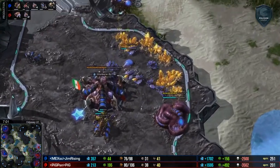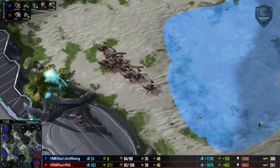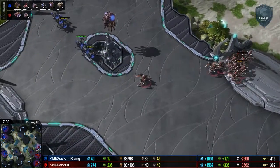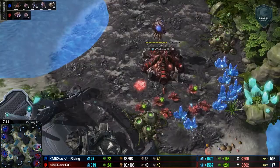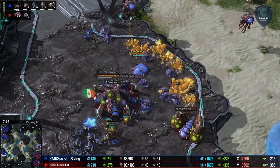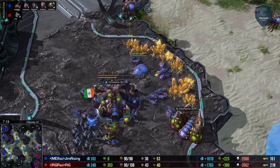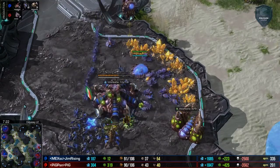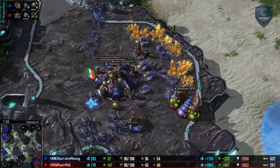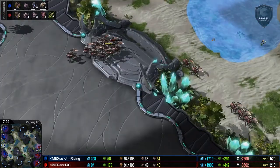Finally, Gem Rising getting this third base set up. Pig has been able to drone while making exactly the amount of army he needs with that extra base of production. The Baneling Nest allowing him to keep that base. Whereas his opponent, being a little more aggressive and trying to be a little more greedy taking the gold base, has not been able to hold his third base for quite as long. And we've got these roaches threatening an attack, which of course forces Gem Rising to make more army. And that's just fine with Pig.